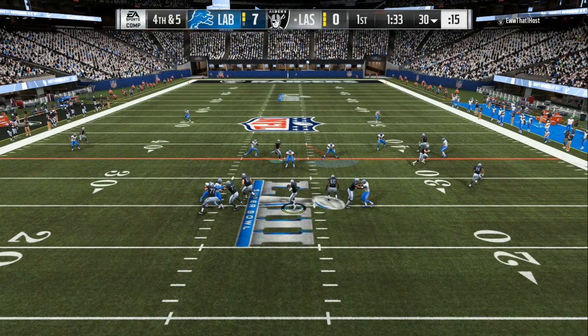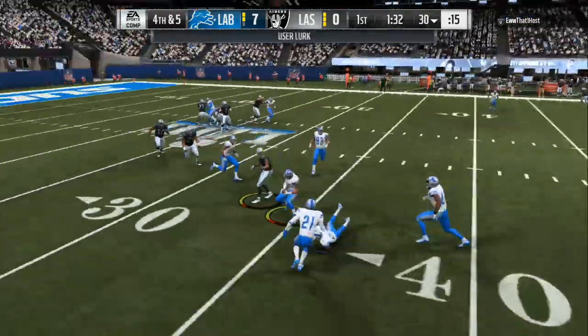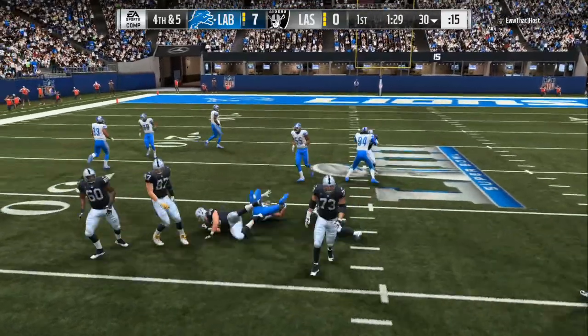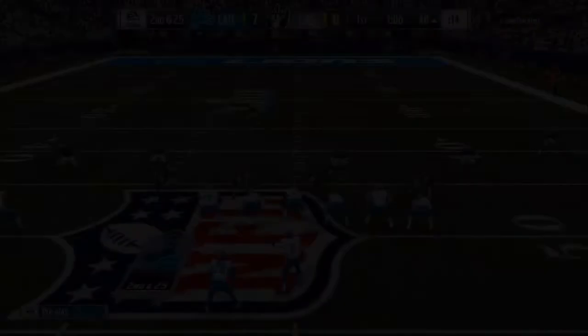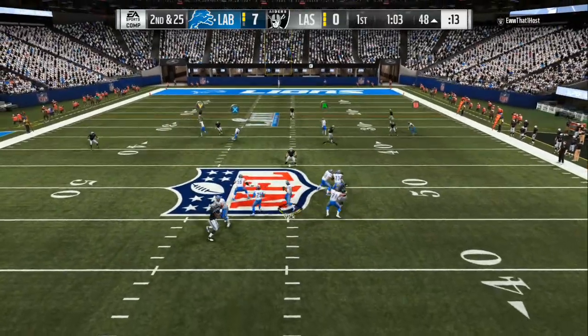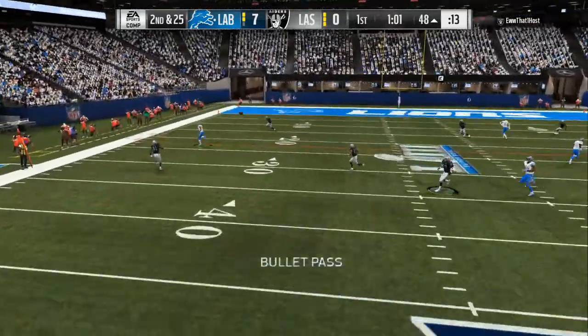Right here, fourth and five — my opponent was trying to run a play where he needs to get out of the pocket. I set the contain up on the right side and a spy in the middle. He realizes he has to step up in the pocket like real life and get rid of the ball. He can't go to the right, he can't go to the left — that's all about quick adjustments.